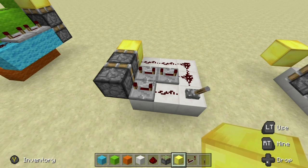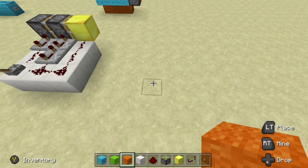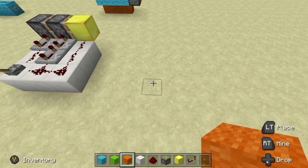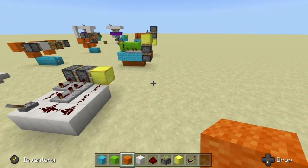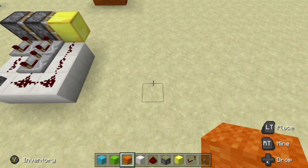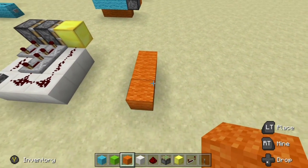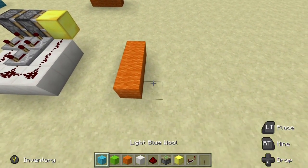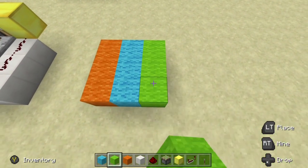Even though we have the double piston extenders set off to the left, I'm going to go ahead and build it again just so you can see it. I'm also going to color coordinate it because once I set up the colors, it's what we're going to be using for the rest of the tutorial. For the four tick delay we are going to use orange, for the eight tick delay we are going to use blue, and for zero ticks we are going to use green.